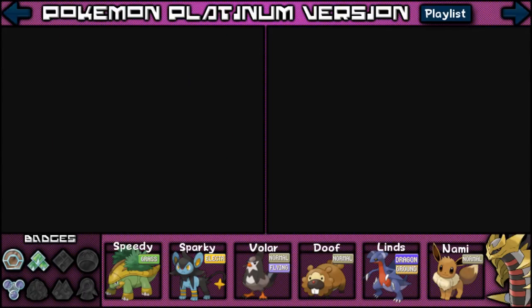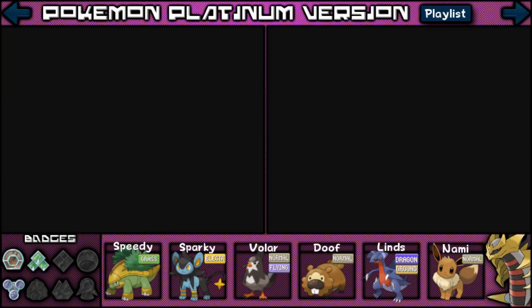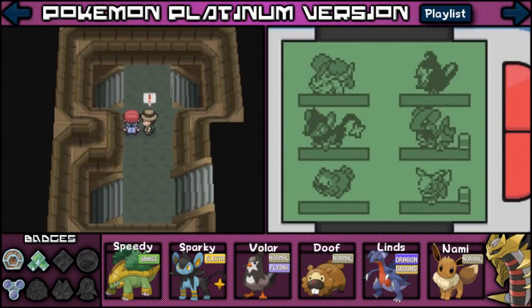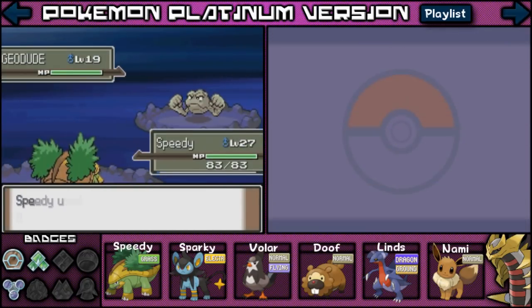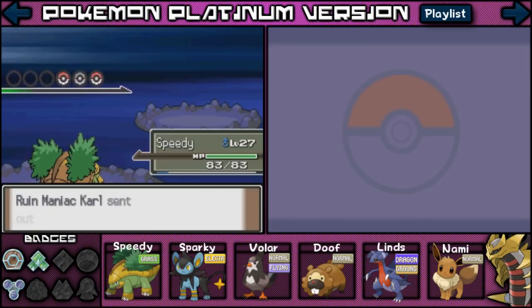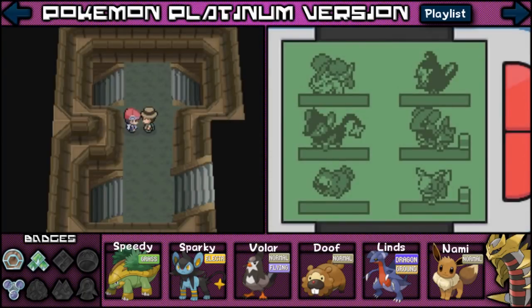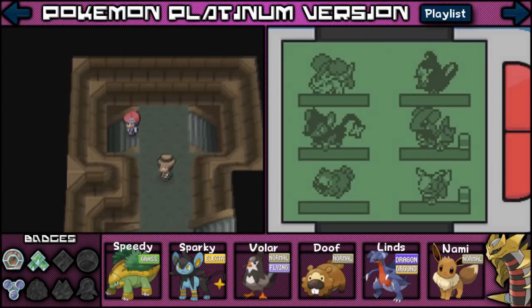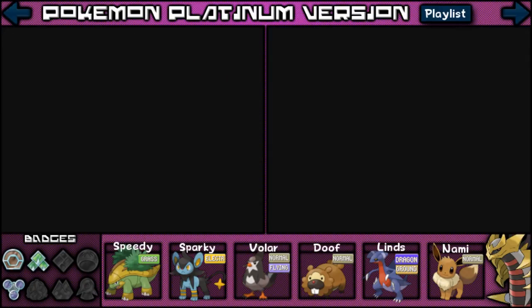I'm just going to head down these stairs and keep checking these stones. A Water Stone! Oh my goodness, I found a Water Stone! I was not expecting that! I'm flipping out right now because I didn't know when I was going to be able to get one, and I actually found one now. It's just ridiculous, I'm so excited — you guys have no idea!